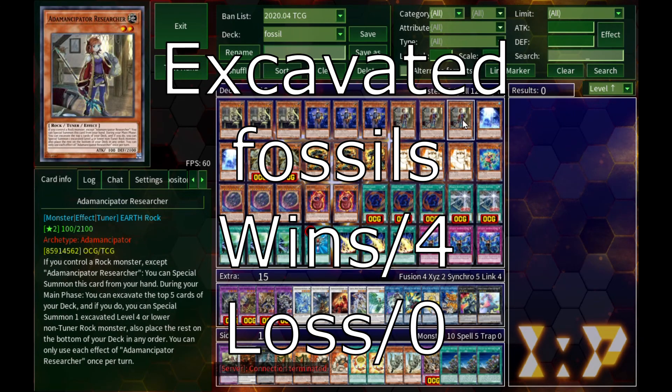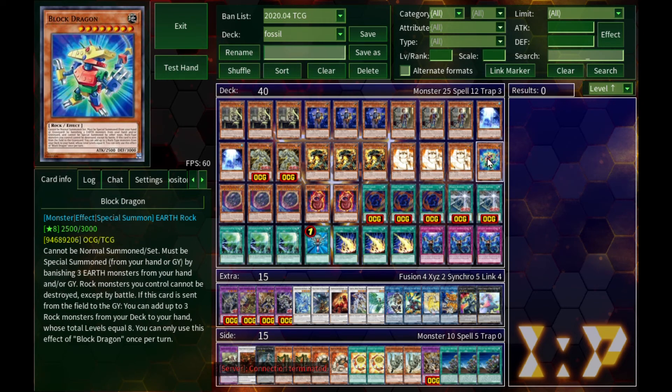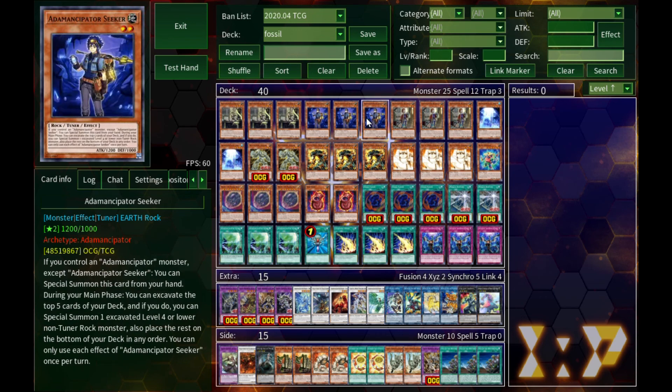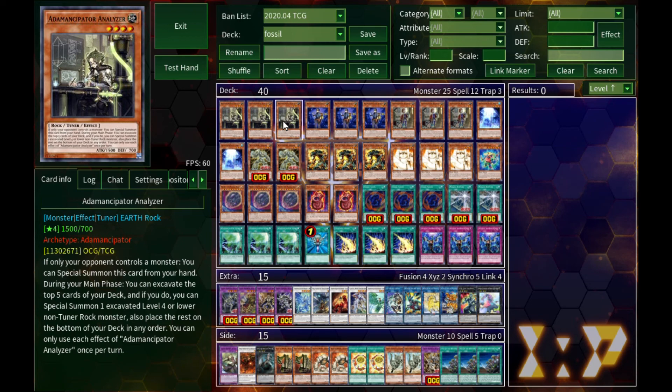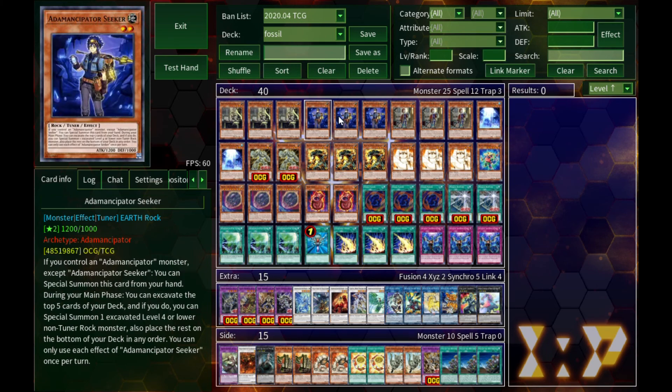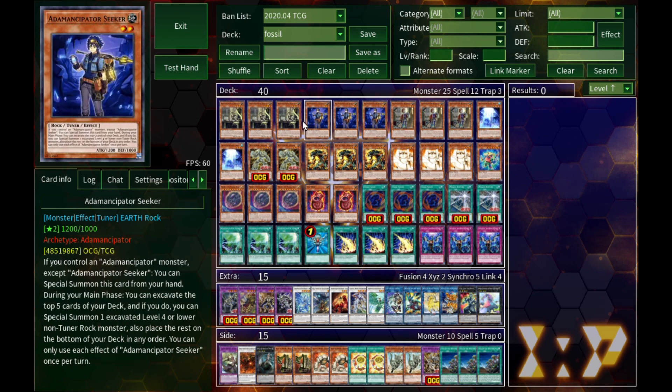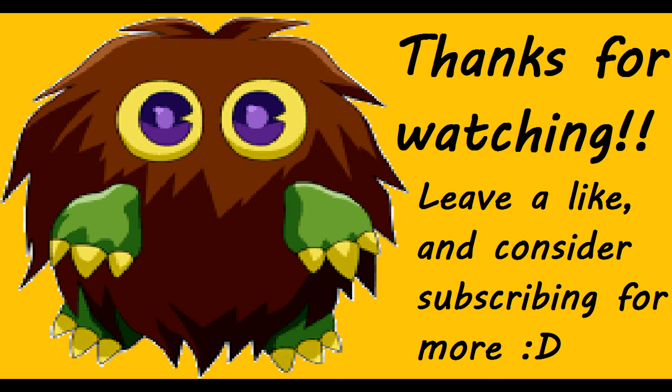The Fossil Excavation deck went 4-0. I didn't face anybody really powerful, but I faced stronger decks in my replays — I'll leave that link in the description when I get that video done, which should be by tomorrow at the latest. Leave a like if you enjoy Adamancipators — I think they're slightly more enjoyable than fighting against Eldlich. I'm debating between San Ka Zoo or Volcanics for next time. Until then, stay safe, stay healthy, take care of yourselves — see you next time!